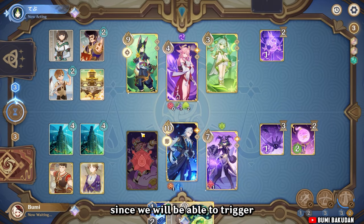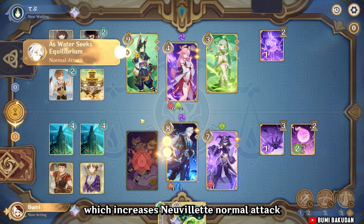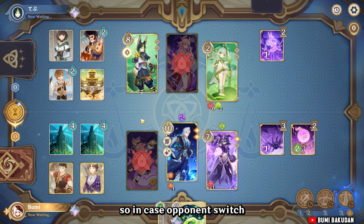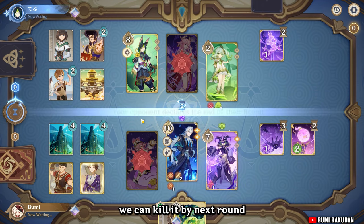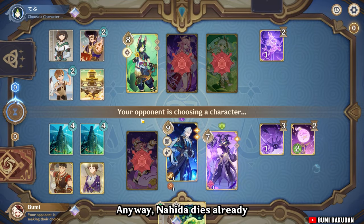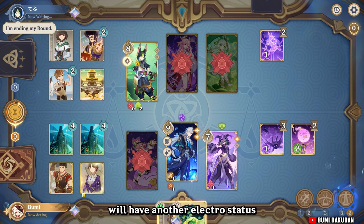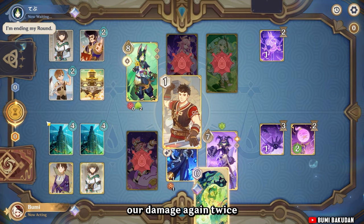We got lucky since we'll be able to trigger a hydro reaction which increases Nervolet's normal attack. In case the opponent switches to Tignari, we can kill it by next round. Anyway, Nahida dies already. So by next round I think it's GG since we can just do burst, and since the opponent will have another electro status, we'll be able to increase our damage again twice.